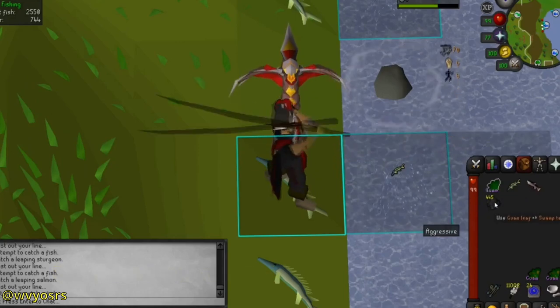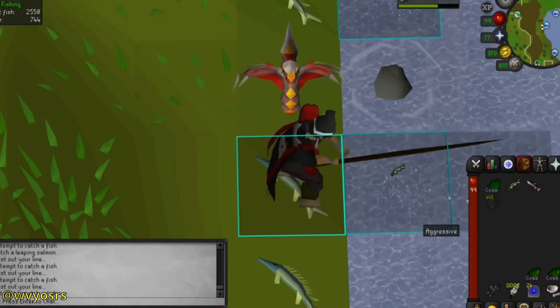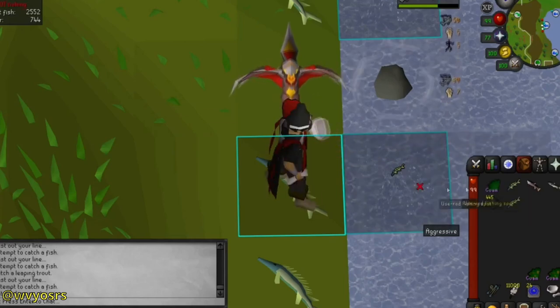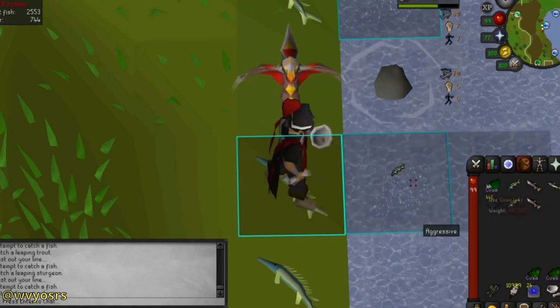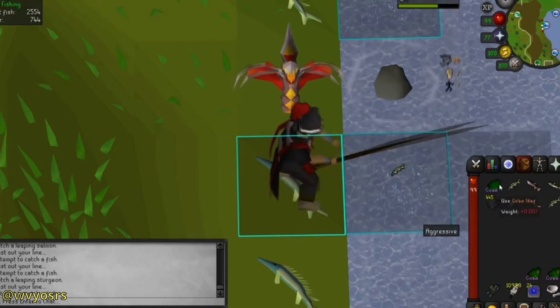So what is a tick? RuneScape as a whole runs on ticks. Every 0.6 seconds, a tick happens, and every action in-game requires an amount of ticks. By using different actions within the same tick, you can manipulate the ticks and effectively animation cancel.